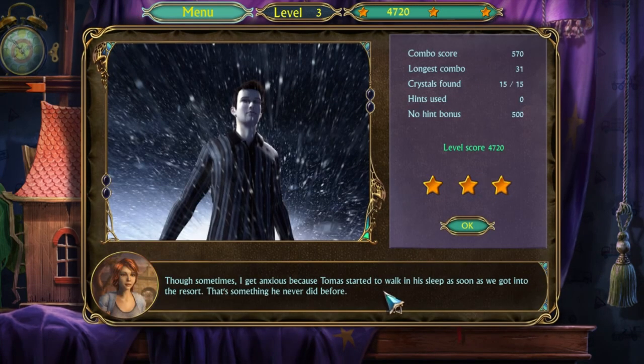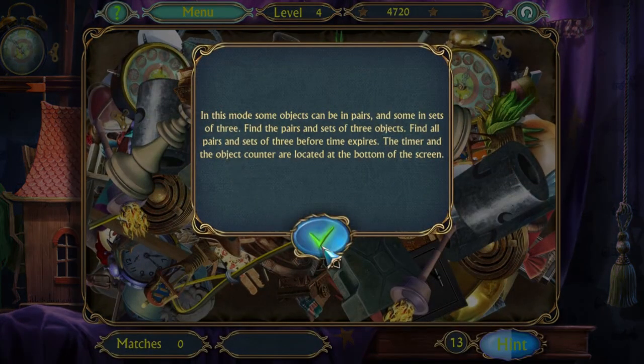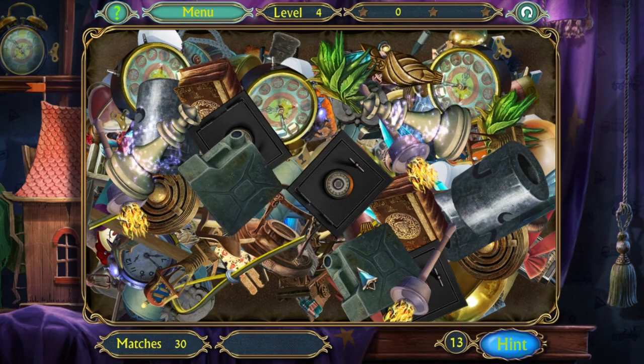Though sometimes I get anxious because Tomas started to walk in his sleep as soon as we got into the resort — that's something he never did before. Did he die of frostbite the first time he did it? Because it looks like that's what's happening. Okay, this one's much more interesting. I think that might be because of the weird items, though.